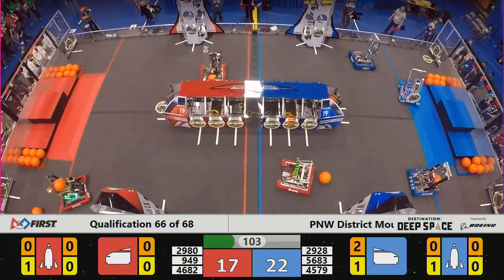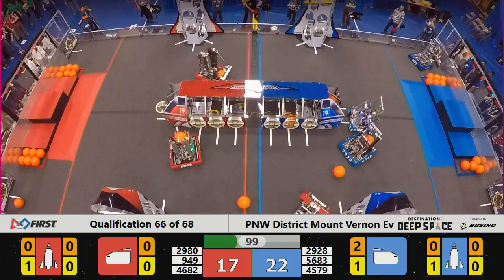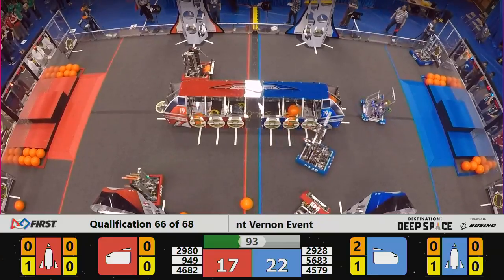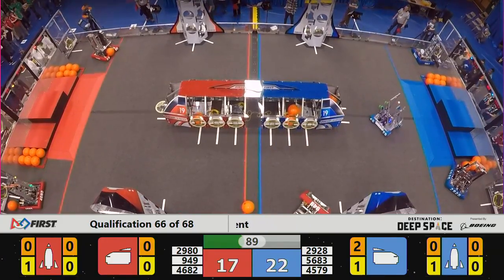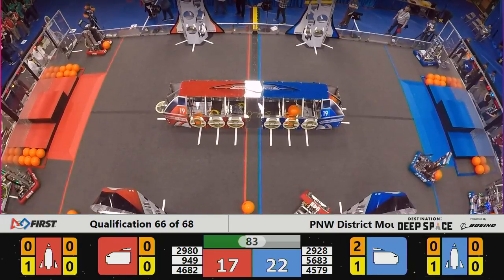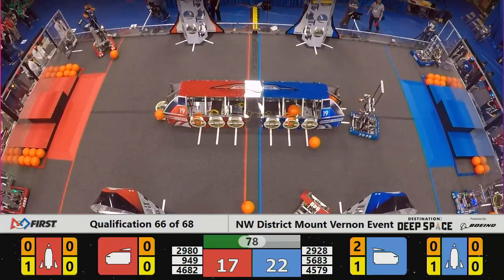Hatches are worth two points here in Destination Deep Space. Orange cargo worth three points apiece. We have a Red Alliance robot down in Blue Alliance territory. The other two Red Alliance machines working on the cargo game — again, that cargo ship. Six of eight bays filled with hatches, so now they want to put cargo into the ship and bring it with them on their trip back to Earth at the end of the match when we launch.